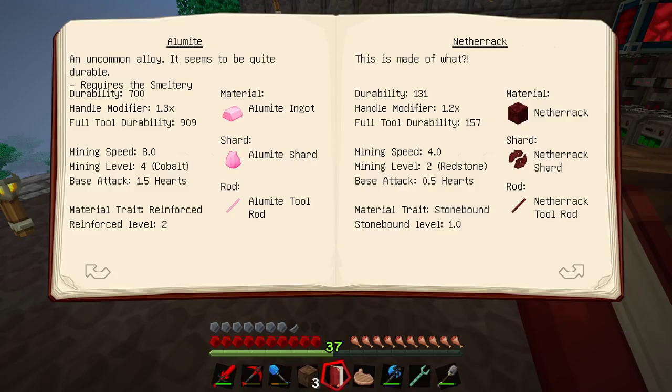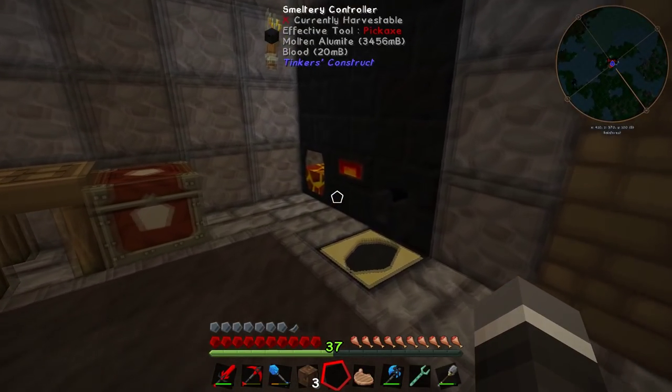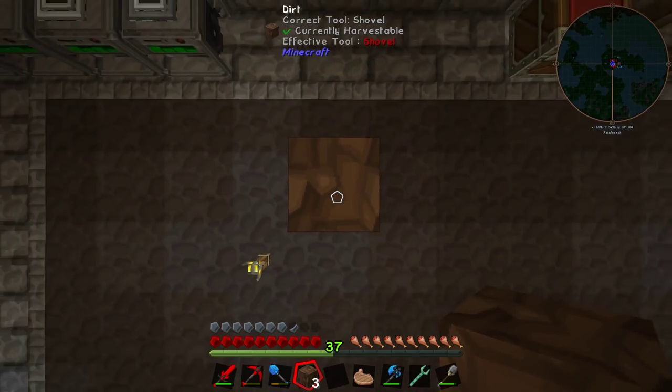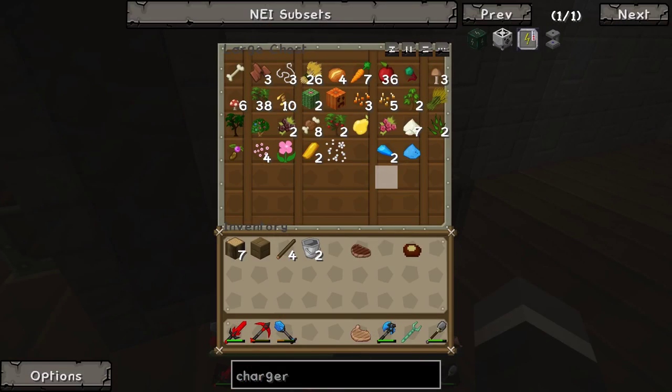So I think I'm going to make a hammer out of alumite. One thing I'm going to do is make the tool rod out of paper, which will decrease the handle modifier but give us an extra modifier slot. We don't have enough alumite to make the tool rod as well - I've only got 24 in there - so I'll make it out of paper. First things first, we need to make some paper.